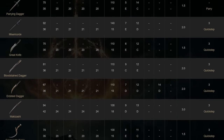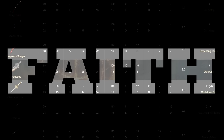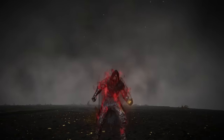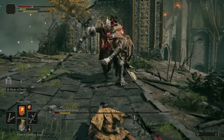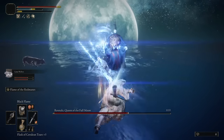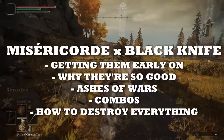The best way to build a dagger or dual dagger build is to scale daggers through Faith. The Black Knife scales really well with Faith, and the Misericorde is very flexible — one of the best options for it is also scaling with Faith. Scaling through Faith also lets you use incantations, and the black flame incantations fit an assassin build aesthetically and thematically. They harmonize well with the Black Knife's Blade of Death, since they also sap away HP after hitting enemies. They deal massive immediate damage and faster cumulative damage-over-time compared to poison.